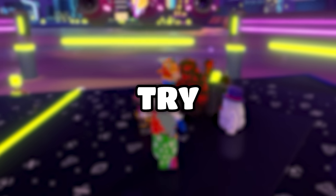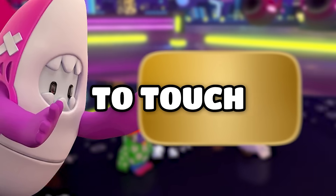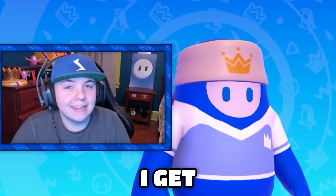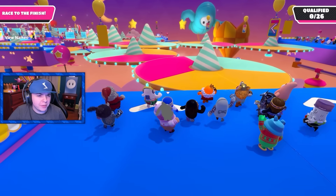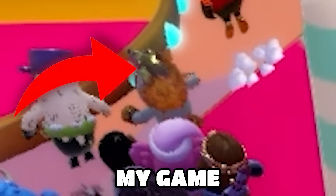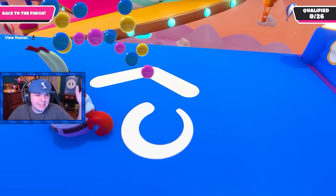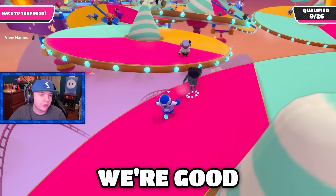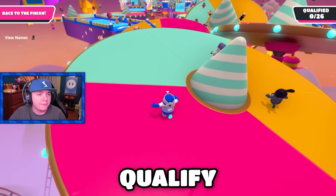Today I'm going to try to win a game of Fall Guys, but I have to touch gold every round. If there's no gold to touch, I get eliminated. First round, we got Full Tilt, and this is actually perfect. There's a gold wolf in my game, and the outside of these seesaws is gold. I just touched it, so perfect — we're good for this round. We could just qualify and move on.